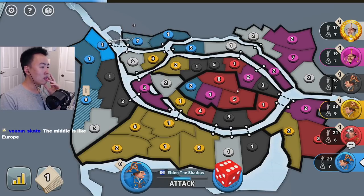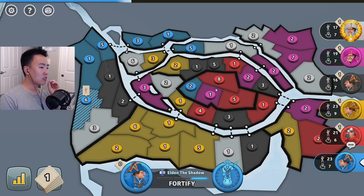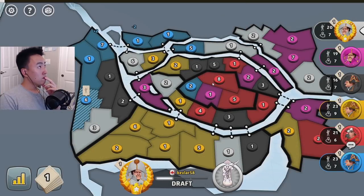The middle has lots of — well, the difference between this and Europe is that in Europe you have to defend two territories. This one you only need to really stack on one. Very interesting. We know pink's going to get the top right, yellow's going to get the bottom, and blue's heading for another one.